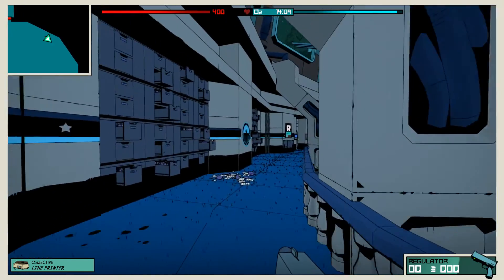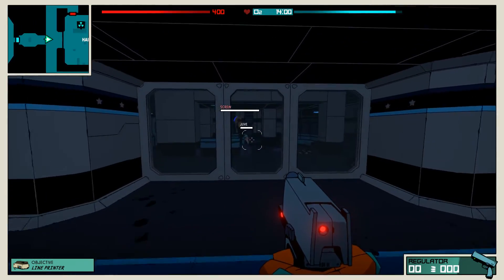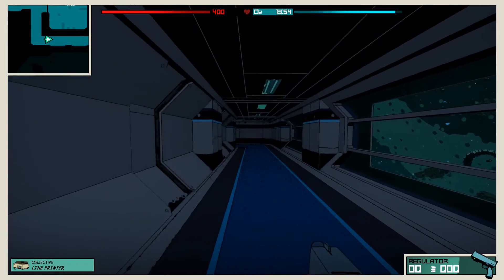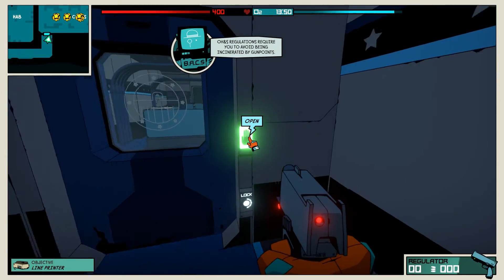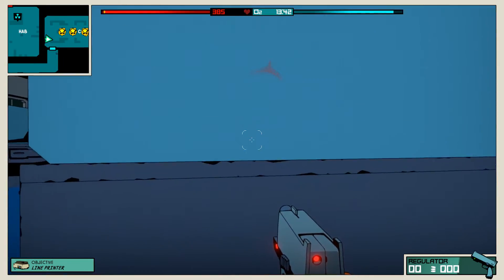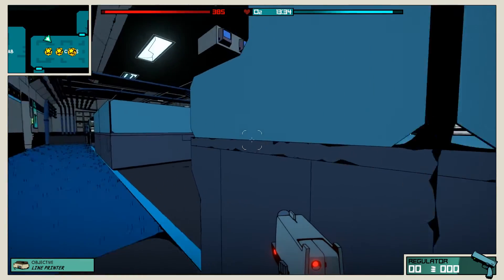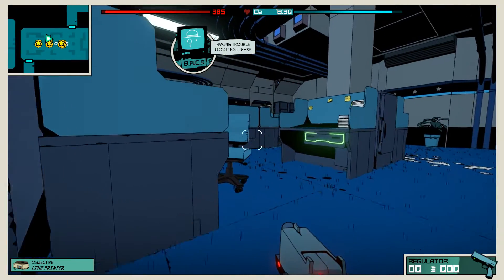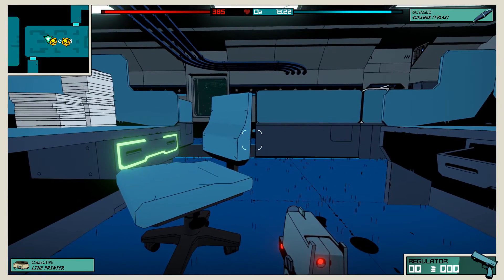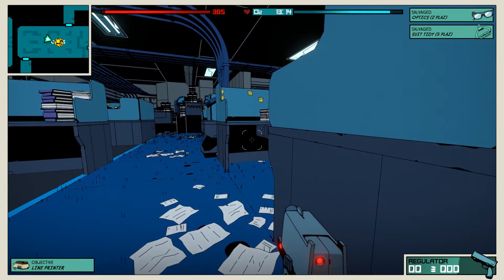This is a roguelike, I believe. Right now it's looking like a linear story game, but I think this might be like a tutorial thing to tell me where to go. Look at the screw, dude. We can't shoot right now — we have no bullets. Shift is sprint. There are little things coming out — DMS regulations require you to avoid being incinerated by gunpoints. So now it's stealth. We got a salvage scriber, salvage optics, and a tidy suit.